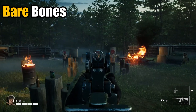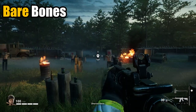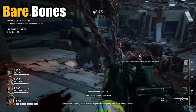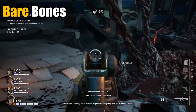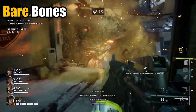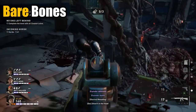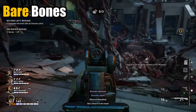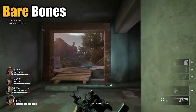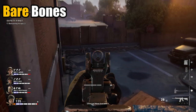Moving on to accuracy — this was the one stat shown to have a difference of 5 units. However, with the different tests tried — hip fire reliability, ADS shot reliability, and base crosshair spread — only the last test demonstrated a noticeable difference. The M16's crosshairs are naturally tighter than the M4's, which would typically lend to greater hip fire reliability. However, both rival each other in their efficacy to the point of hair-splitting differences, so I will call this one a draw.